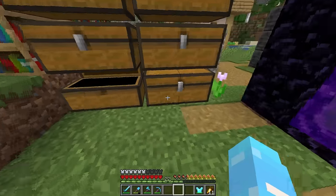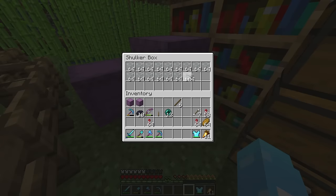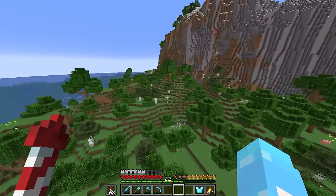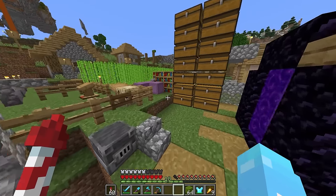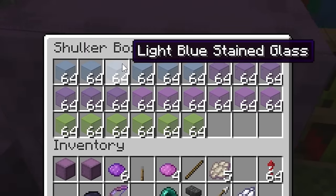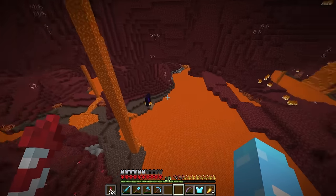With the walls done, we can finally start using the glass I smelted earlier. The plan is to have eight different glass colors, one color representing each part of the base. This time we should be able to use the flowers to get the color that we want, and for the rest of the dyes we can just craft them. And with that, we have finally gotten all the final colors of our glass: orange, yellow, red, blue, light blue, purple, magenta, and lime - all the colored glass we need for the outer ring.